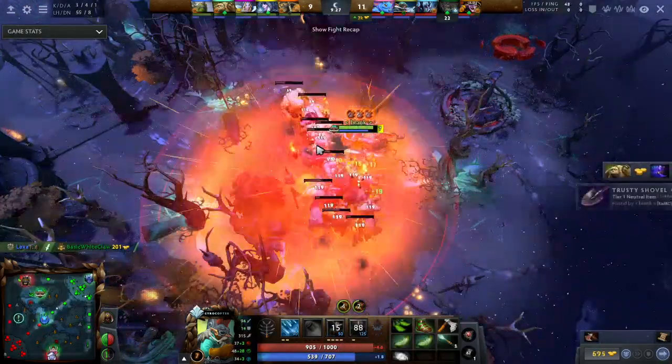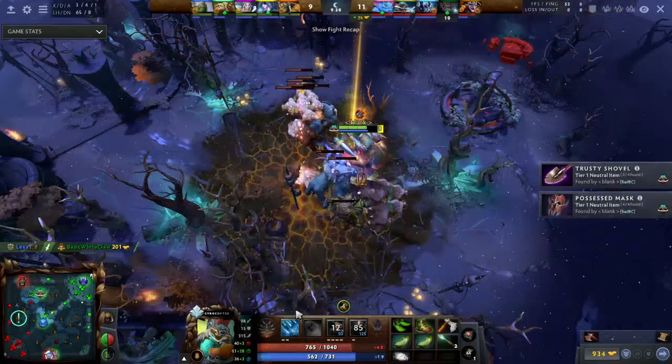Ask your support to stack whatever camps are possible whenever they have the chance. Once you're level 6 you can take a big stack like this.